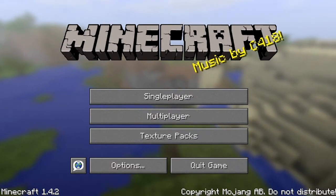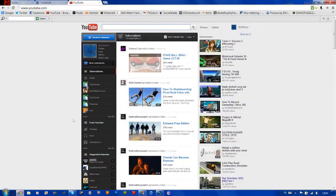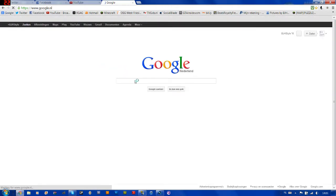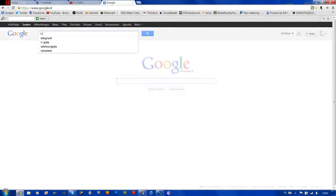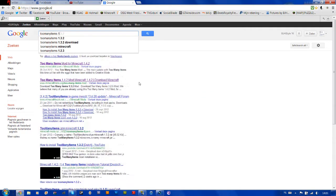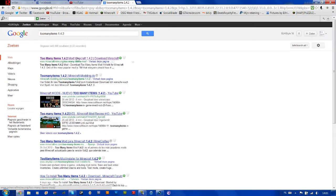Let's just close it. Now we have a clean Minecraft, so let's install Too Many Items. To do this, we first need to download it, so go to Google and type 'Too Many Items 1.4.2' and just click the top result.